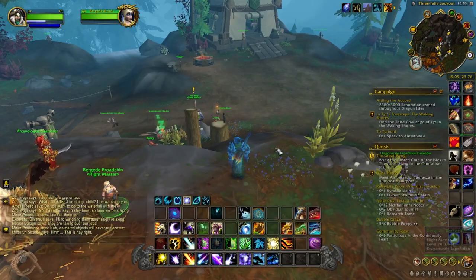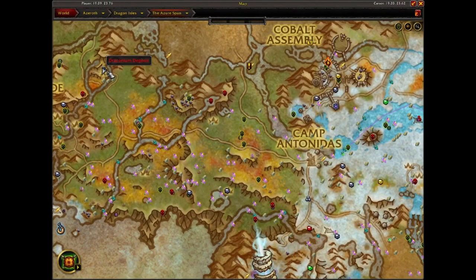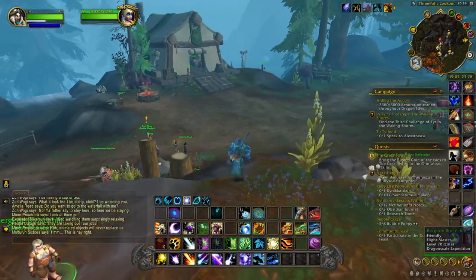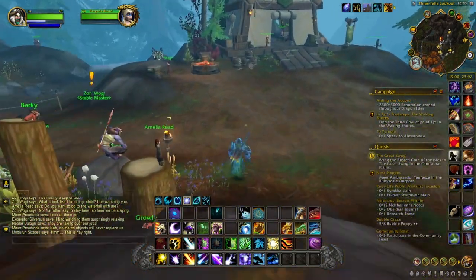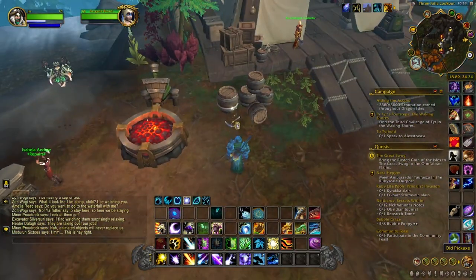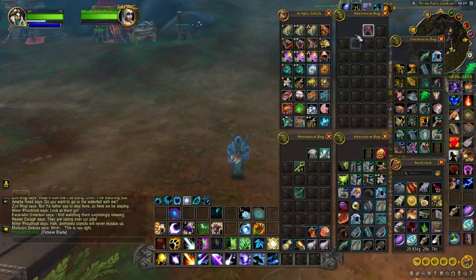To get the pickaxe, you need to come to Three Falls Lookout right up here. There is a flight master so you can just fly up here or take the flight path. Come down here and you'll notice a bunch of barrels — the old pickaxe is sitting right there on the ground. That gives us the pickaxe blade.